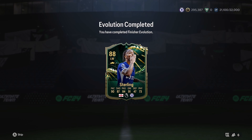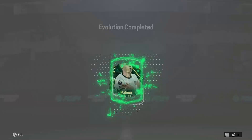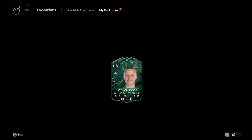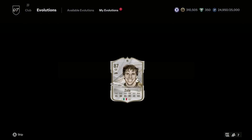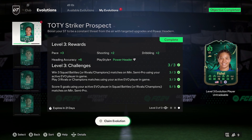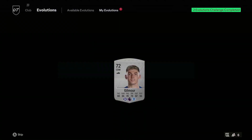Maybe she gets one or two upgrades hopefully. If they make it all the way to the final that would be fantastic, but as an 89 I think she's pretty good for that upgrade. The other road to the final card that applies to us is the road to the final Emerson, the Italian left back that is now at West Ham — I think that is a Europa League card.